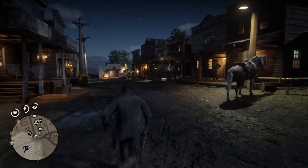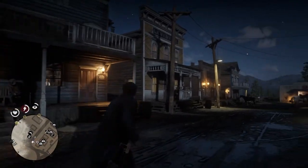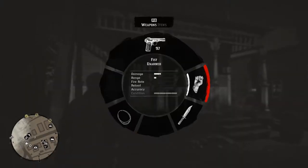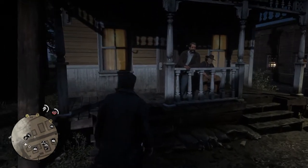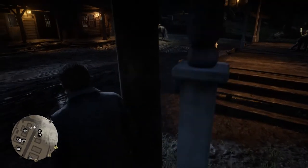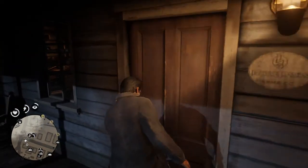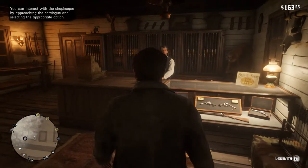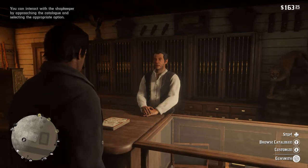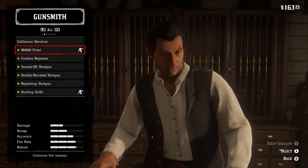We lost our weapon. I wonder if we can go buy a weapon. We don't have one. Let's go see if we can go over here. It may be closed for the night but we'll see. Welcome. It's the catalog you want to look at — it's got everything in here. So you can buy weapons. Nice.